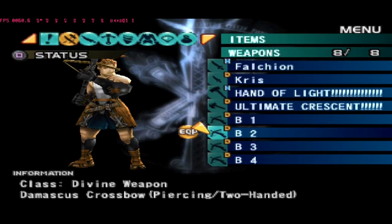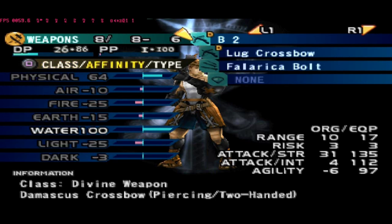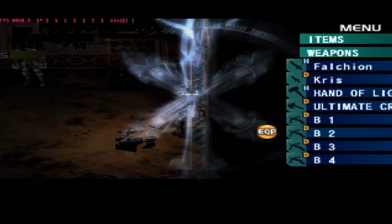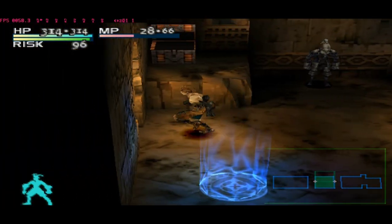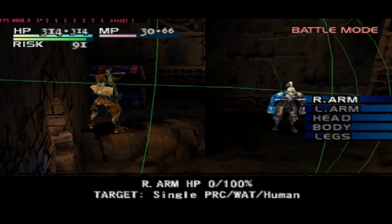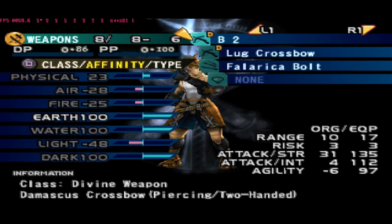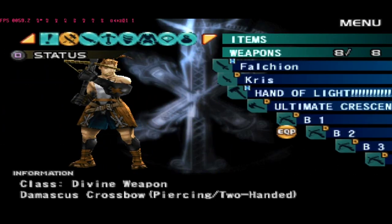Okay guys, Blade 2 is on the way — now at water, next is earth. Earth and dark is minus 15 and 3, so maybe it will take a while. Okay guys, I already finished Blade 2: human, phantom, earth, water, and dark. Dark on the head, water on the left arm, then earth on the right arm. Let's continue.